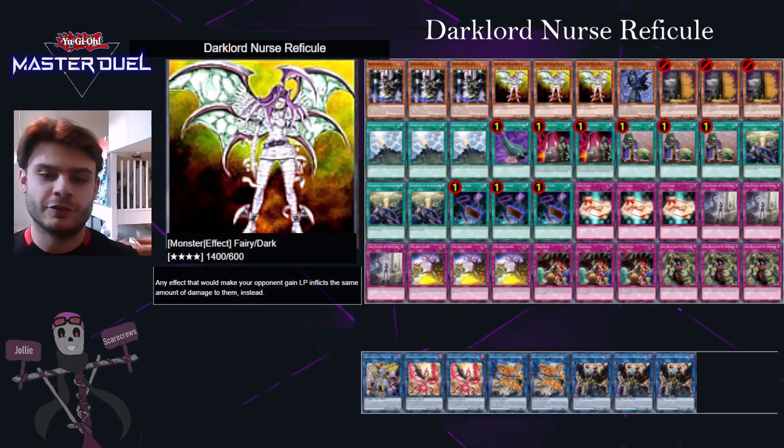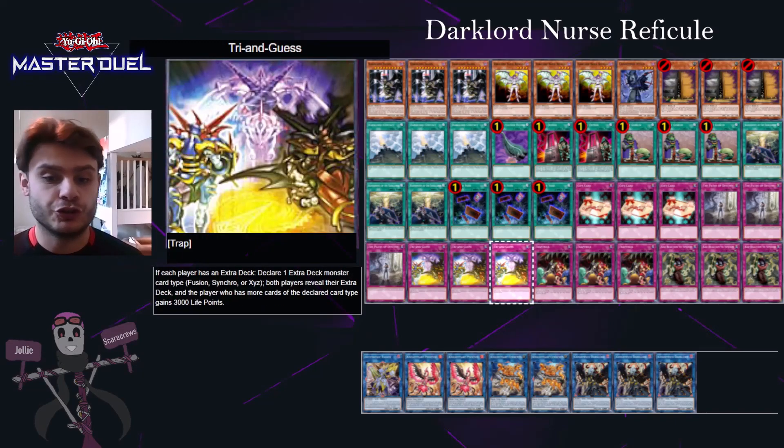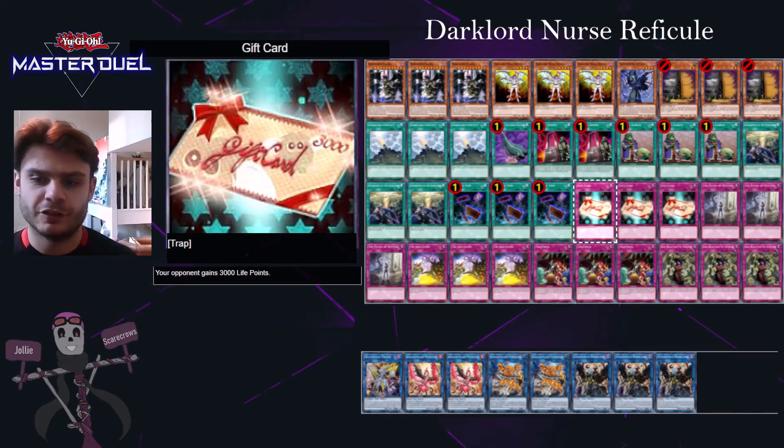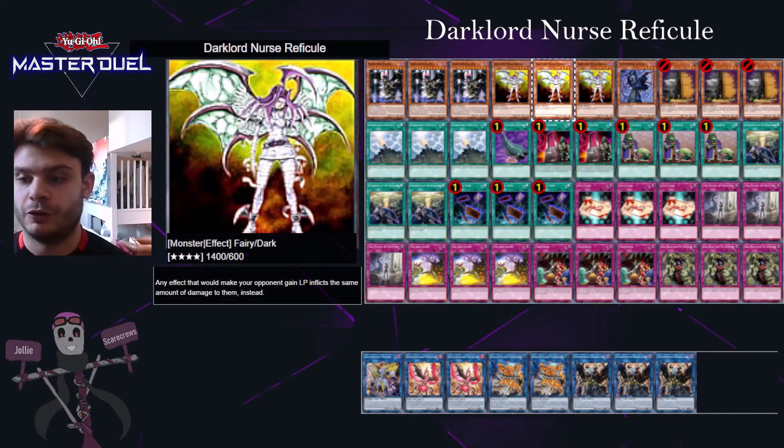Essentially a Nurse Refecule deck works by playing cards that would ordinarily give your opponent life points, but when the Nurse is on the field she takes them away instead. It's pretty simple to get up to your eight thousand points. Gift Card gives your opponent three thousand life points, and Paths of Destiny gives an extra two thousand, so you need three of these essentially to win the game if you can get Nurse Refecule on the field.